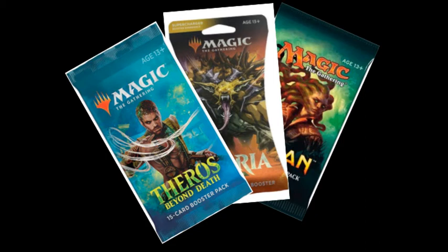Another limited format is called Sealed Deck. Sealed Deck is really similar to booster draft — the only difference is you get to open six packs per person, not three. For limited, that's the largest amount of cards you're getting, but it's still only 90 cards. You throw in as many basic lands as you want and make a 40-card deck. Remember, constructed formats give you access to way more than 90 cards since there are hundreds of cards per set.